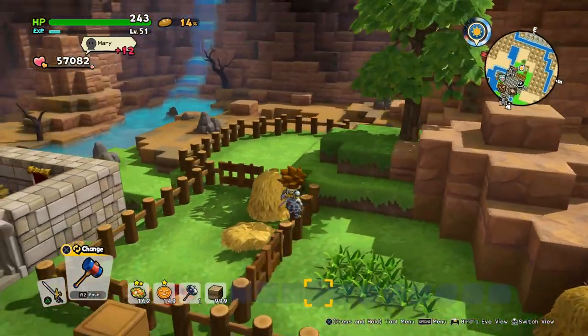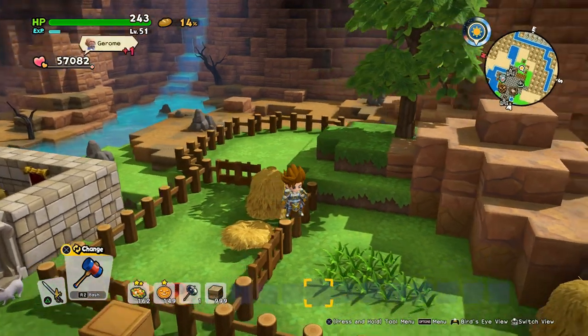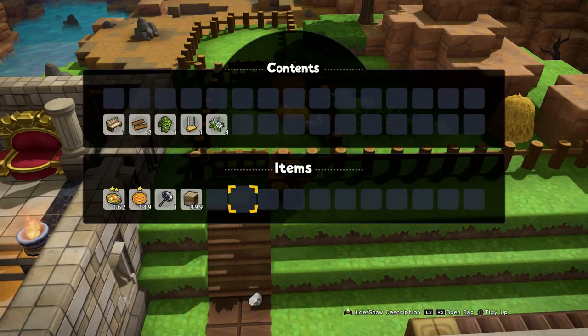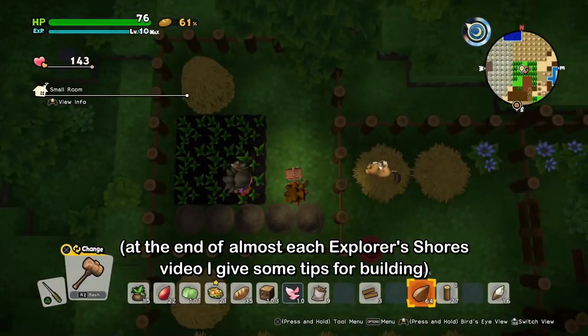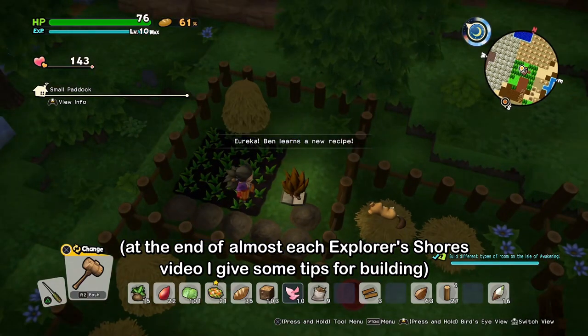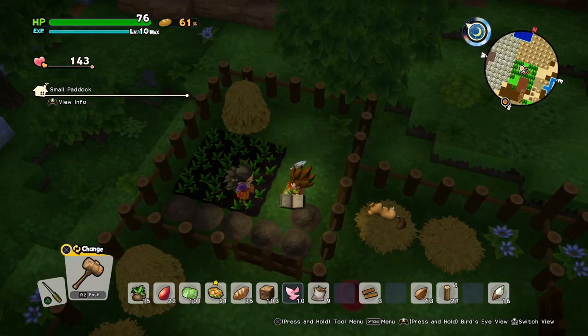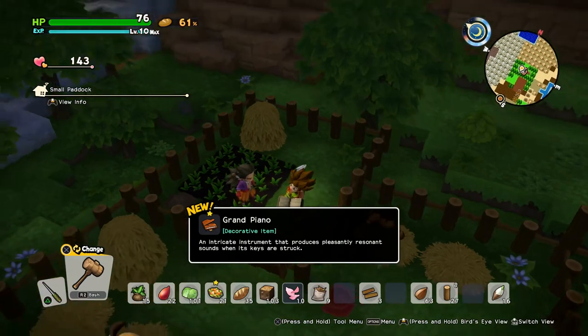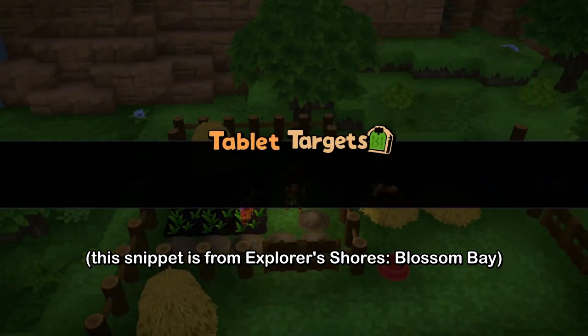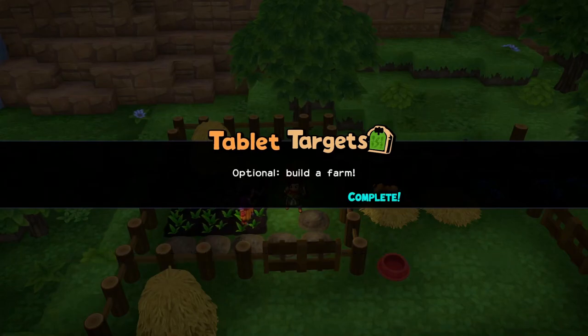If you still have the tablet target to build a farm, this is the way to do it — at least it worked for me. A small paddock. And I unlocked a grand piano because I got 15 different room recipes. And I built a farm!